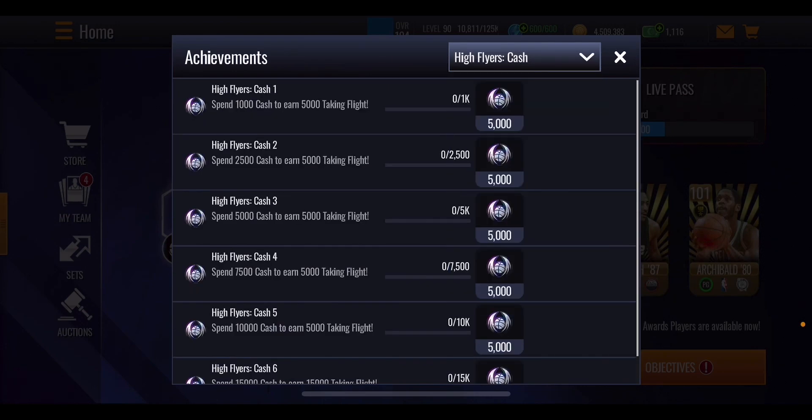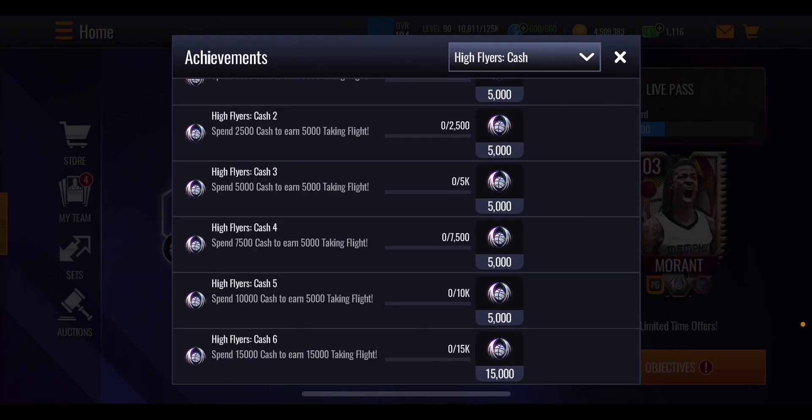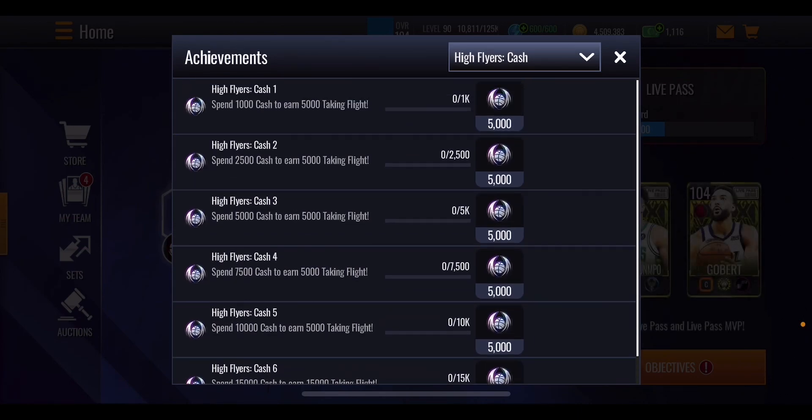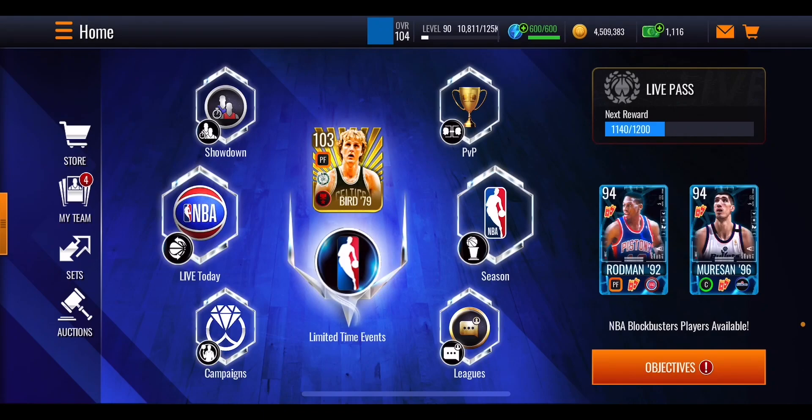There's also the cash offer section. 1,000 NBA cash gets you 5,000 taking flight points, same with 2,500, 5,000, and 7,500. The one that differs is 15,000 NBA cash spent, which gets you 15,000 points. Most of these are basically pay-to-win, except possibly the first one — 1,000 NBA cash — which you can earn by grinding objectives.